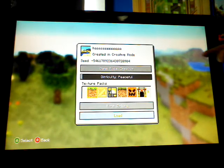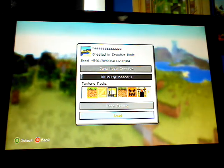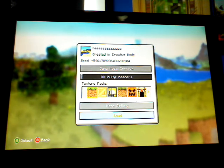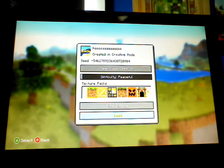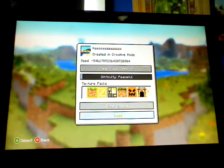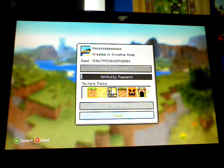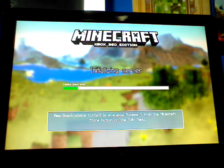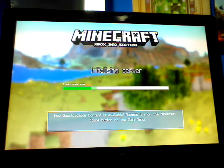So, a seed is shown on screen right here, and if you can't read it then I'll read it out to you and it'll also be in the description below. The seed is minus 546178923640720904, and in this seed there is a buried desert temple.